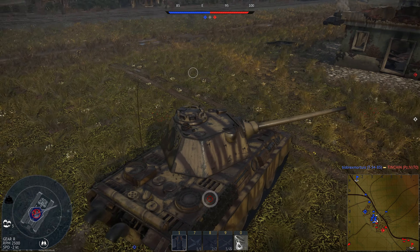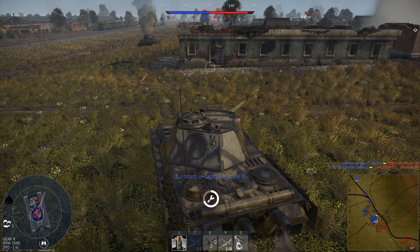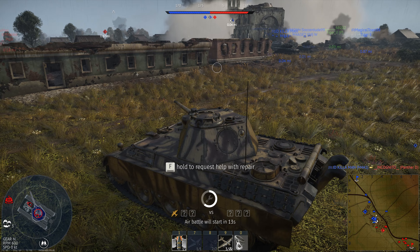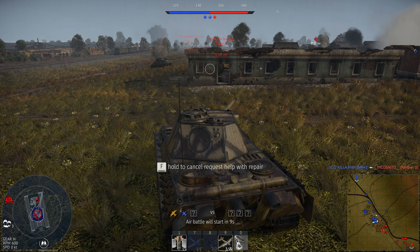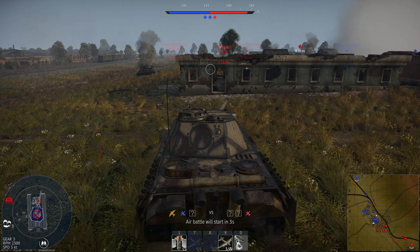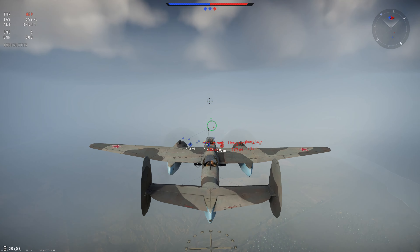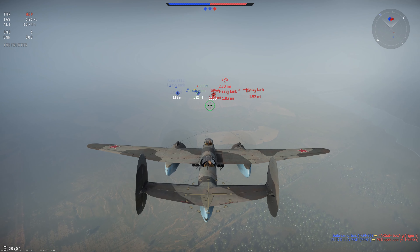You can see the front of the Panther F there — it's not as wide as the other Panther turrets, it's got less frontal area. That was the idea. Daimler-Benz — Mercedes-Benz basically — designed this turret, and it ended up being slightly lighter than the target weight.